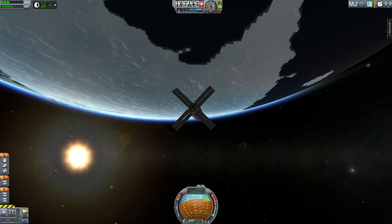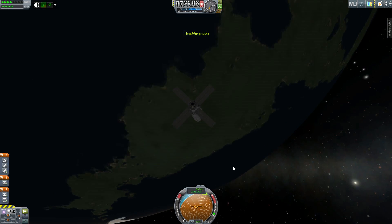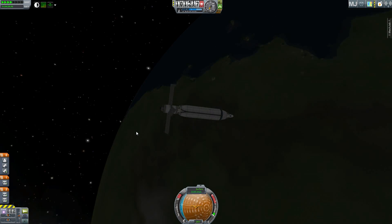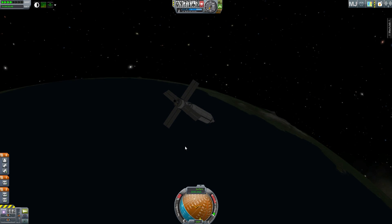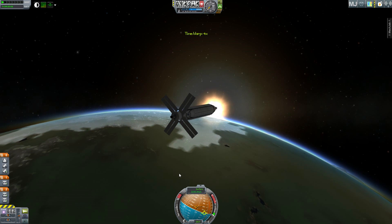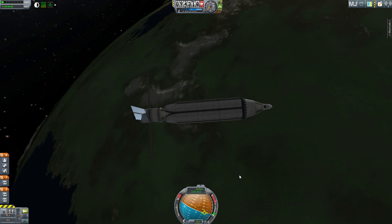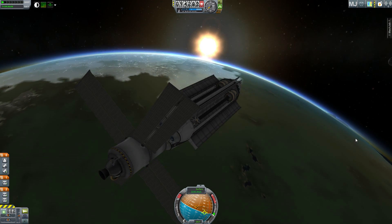Hello, it's Scott Manley here and today I am flying over the South Pole of Kerbin in an otherwise innocuous station known as the RH station. This is made of large parts — the Mark II hulls arranged carefully around a central core. We have four-way symmetry, but most of all as we come over the North Pole we have a secret purpose that is revealed by opening these doors.